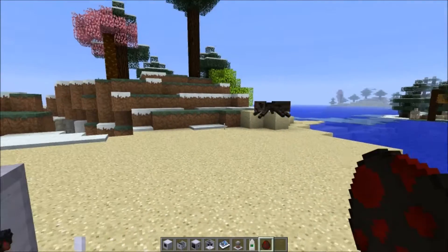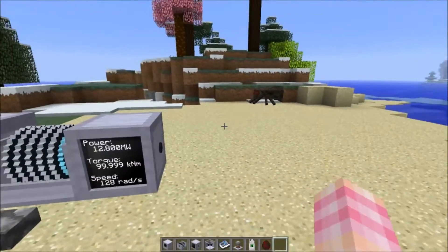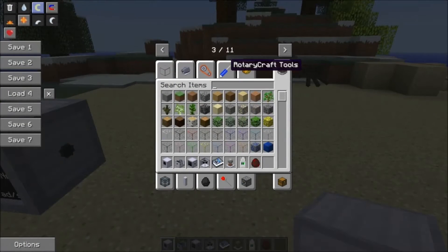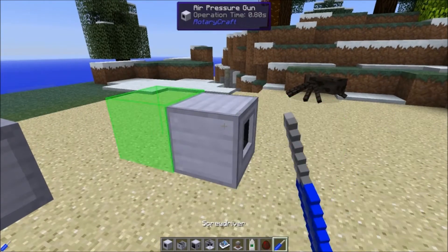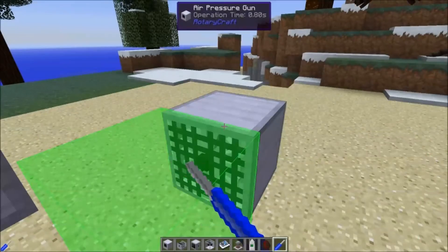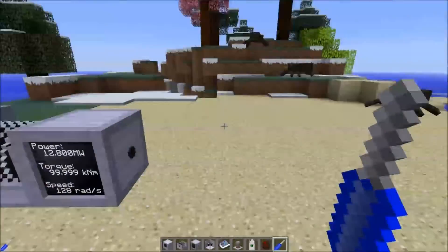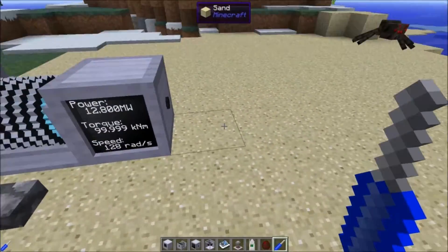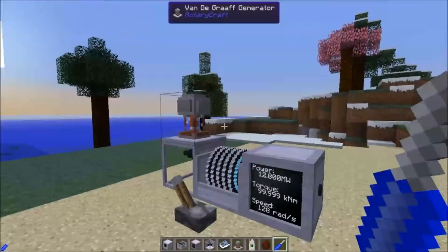So that's basically the air pressure gun — that's what it does. I can grab a screwdriver to see how you can orient it. This is the back, by the way — this is where you put the power. You can't rotate it up or down, so you can only blast mobs horizontally. You can't shoot them up in the air to make them die from fall damage, but the air pressure gun can be used to blow things off of edges, which is probably the best use for it.